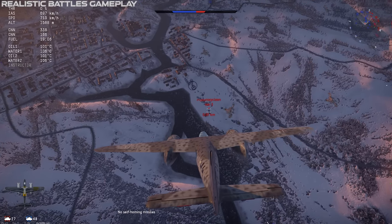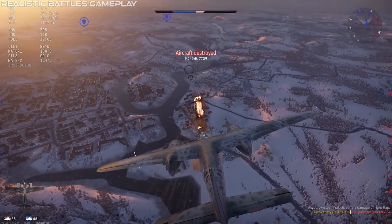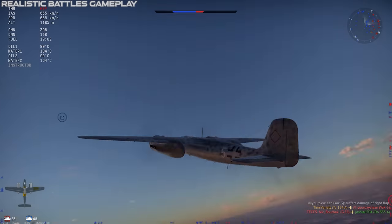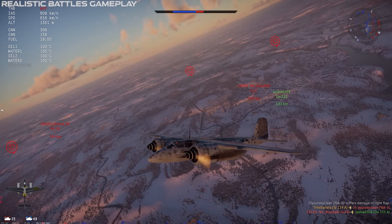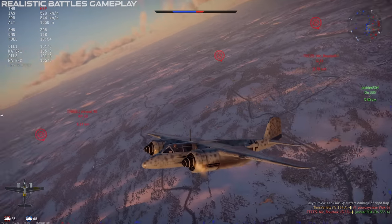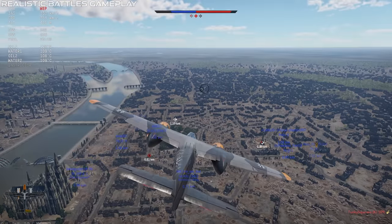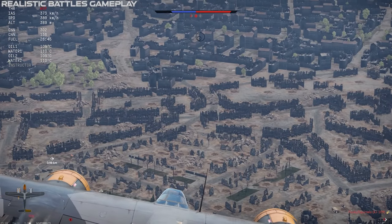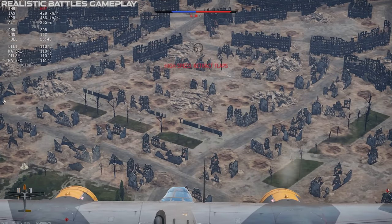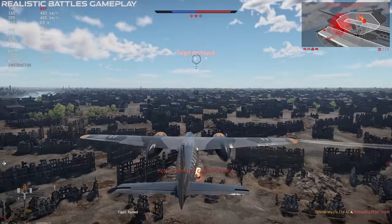In terms of ground attack, you don't have any external ordnance, so you're relying on the cannons. You can pop AI ground targets up to about medium tanks, but in close air support for ground RB, you might have to pick your targets more carefully to actually get kills. Worst case, you can do a lot of superficial damage, force repairs, and scout for your team. Not the best at close air support, but not a total chump either.